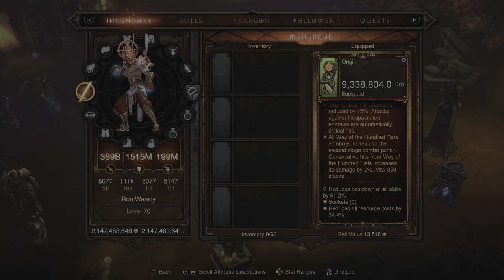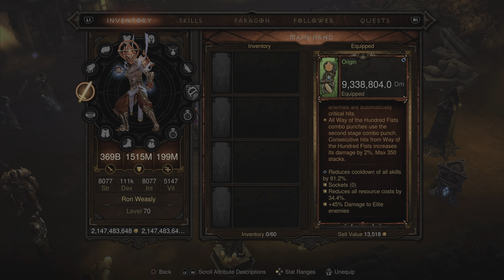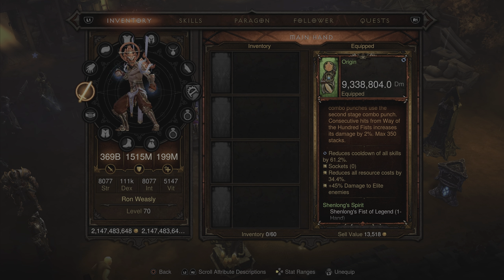This weapon is also sanctified. The sanctified affix we chose reads: all Way of the Hundred Fists combo punches use the second stage combo punch; consecutive hits from Way of the Hundred Fists increases its damage by 2%, max 350 stacks.